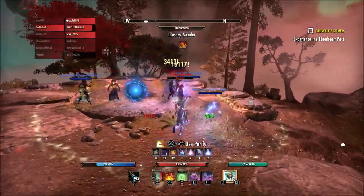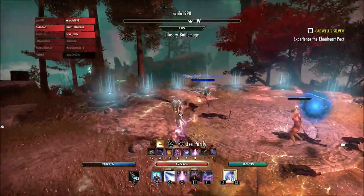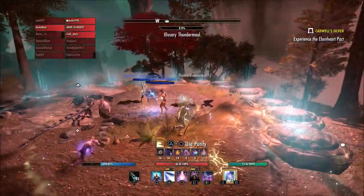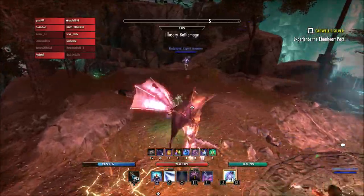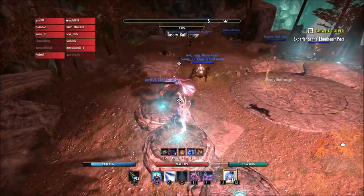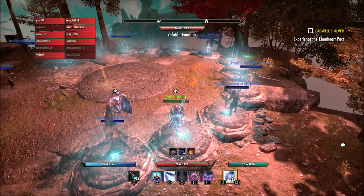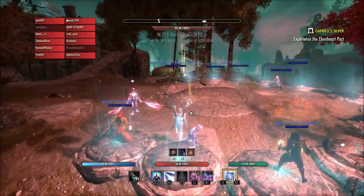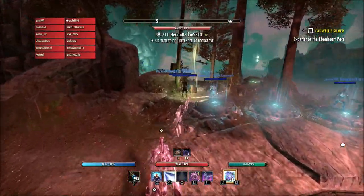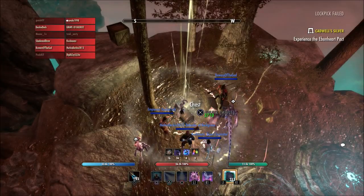The first thing they really talked about was companions. They fixed an issue where companions could load in before their equipped gear. Fixed an issue where companions could unintentionally gain experience after completing a dark anchor event. Companions will now more reliably turn to face their enemy when in combat — this was an issue with the last update and it's still been an issue, so hopefully it is fixed now. They also fixed a rare issue that could result in a character display issue when exiting the outfit station after outfitting one of your companions.